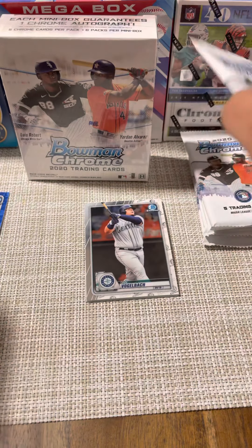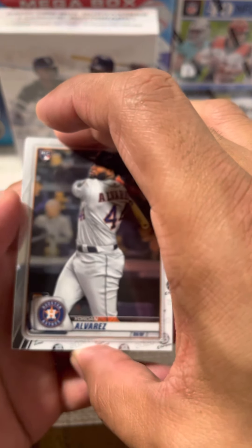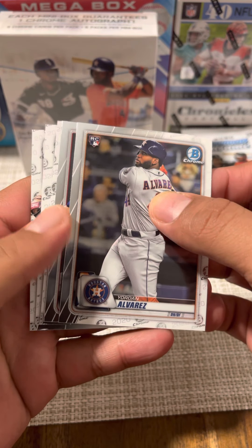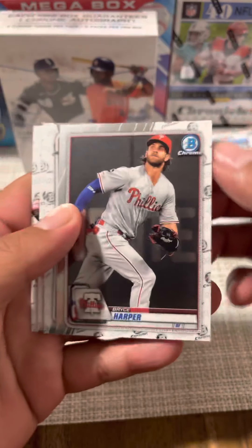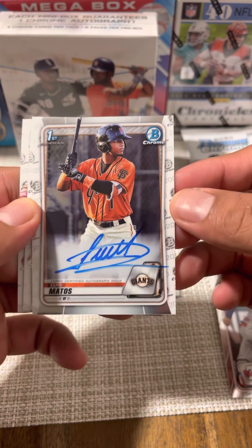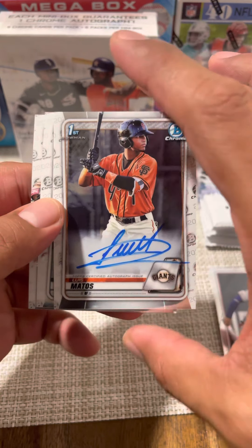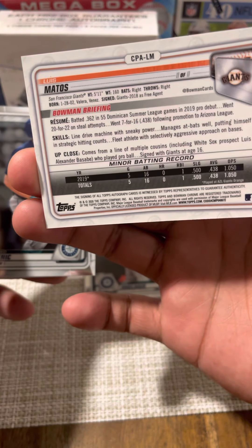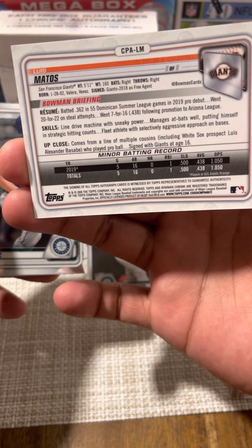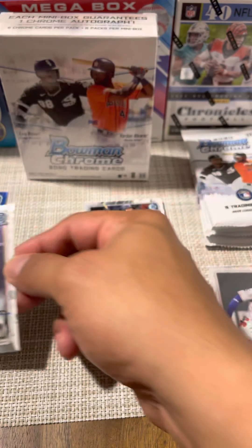Pack number two: first card off the top is Yordan Alvarez — that's a very good card, no color in this pack though. We've got a Bryce Harper. And it looks like the rumor about the first pack holding the auto doesn't hold any weight, because here's a first bowman auto of Louis Matos — that is a very good auto to get. Very young kid for the Giants, a very nice card.